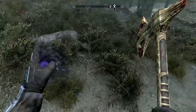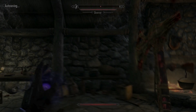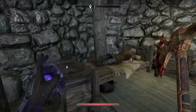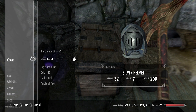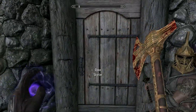Go on inside the hut — this is Lund's Hut. Kill the skeevers in here and take their tails. You can search the whole room and take what you want, but the treasure you want is right here in the chest: a silver set of boots, silver armor, silver gauntlets, silver helmet, 11 gold, and an Amulet of Talos. Take the rest if you want.